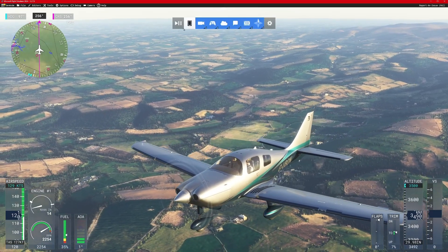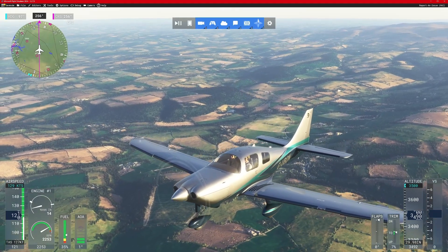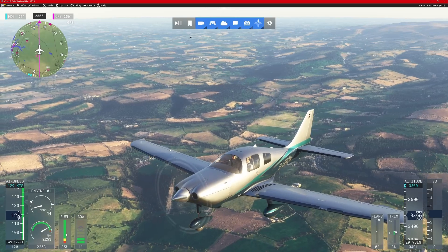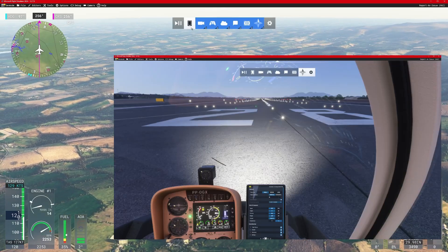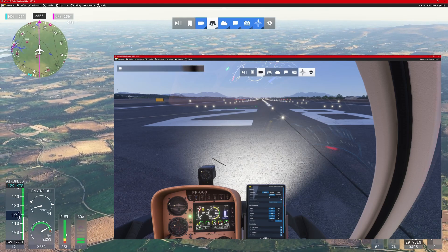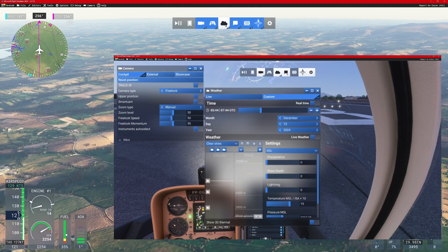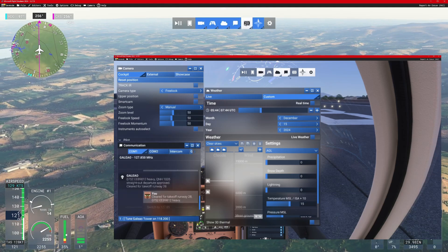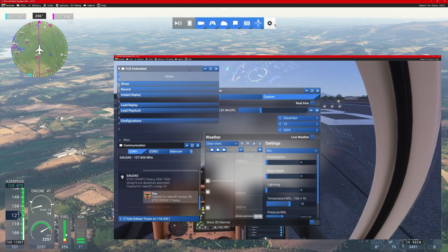So the panels are: active pause, which doesn't have a separate screen; the electronic flight bag; the camera; the control options — that's not the same as settings, that's controls; the weather options; air traffic control; the in-house video recorder; Navigraph; and the settings.